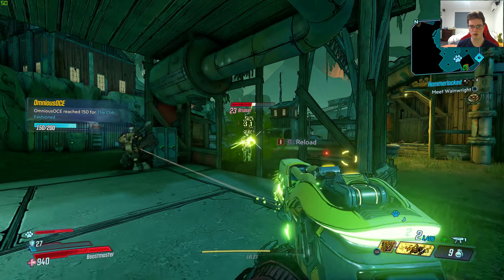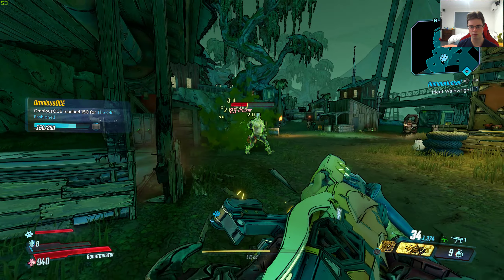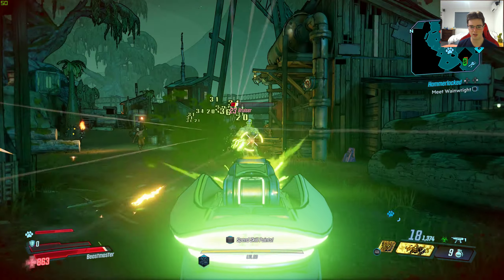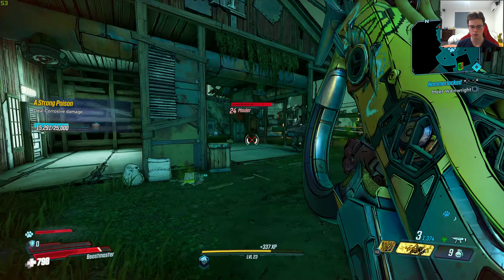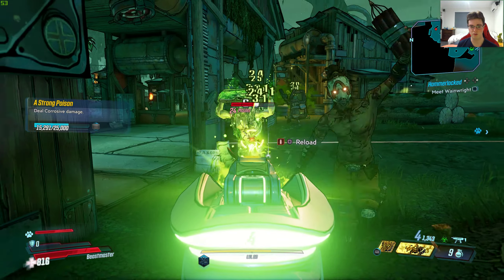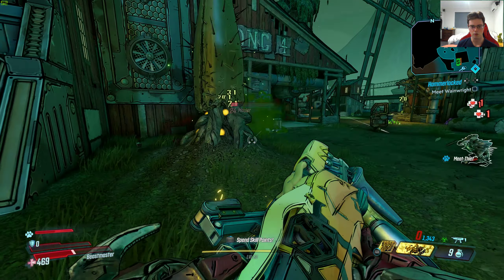As you can see, once I shoot enemies they have that DPS effect — you can see that cloud effect right there. That's because of the name of the gun, Cloud Kill. One of the skill points in Borderlands 2 had a similar effect for the Siren, but now it's tied to a gun, so that's pretty cool.